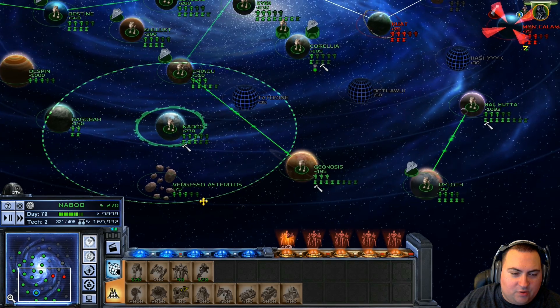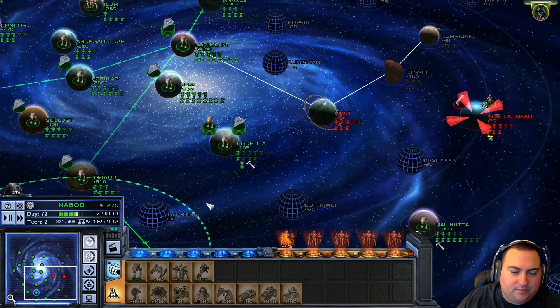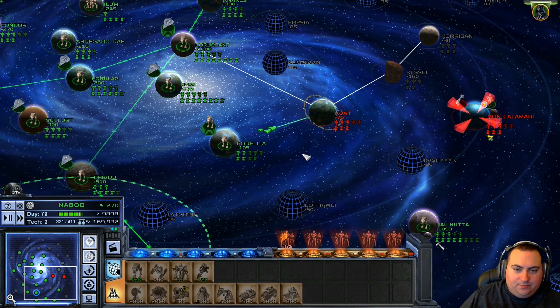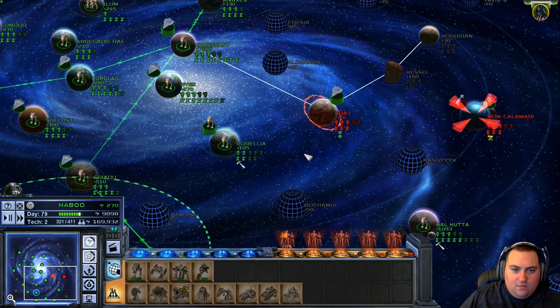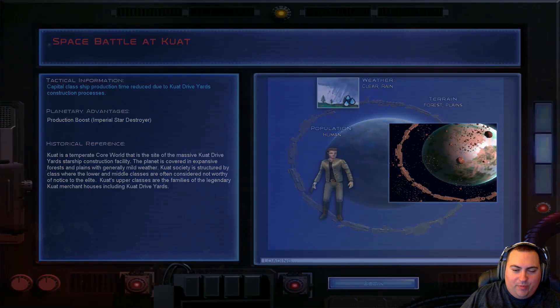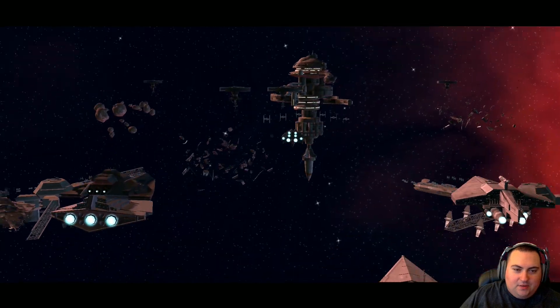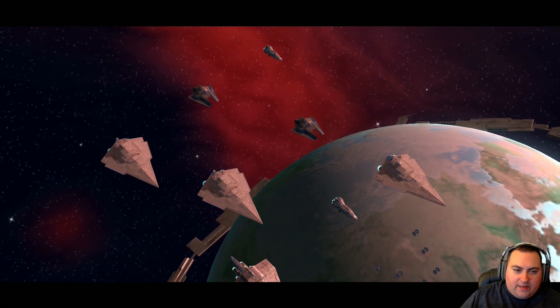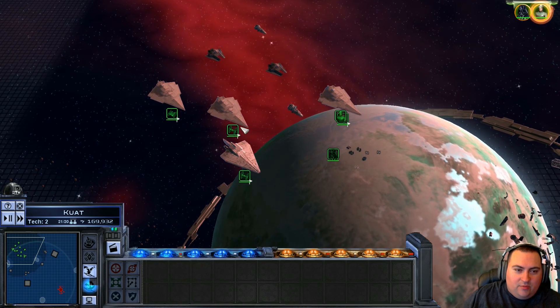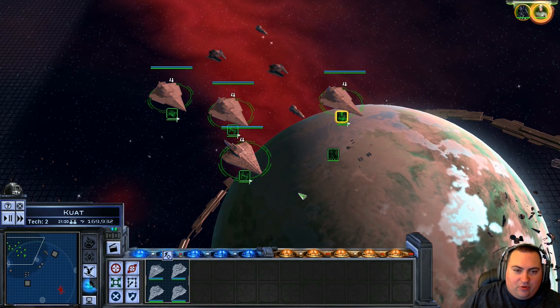We'll build a bunch of stormtroopers on Naboo. We're attacking Kuat. We've been really dominating this. I'm hoping when we unlock more of the map, the rebels get a little bit more aggressive. We did have that one massacre at Coruscant with all those X-Wings, but ever since we shut that down, they've been pretty quiet.